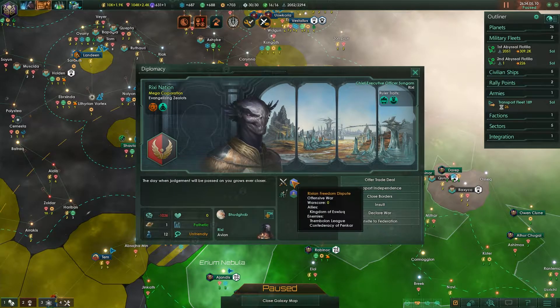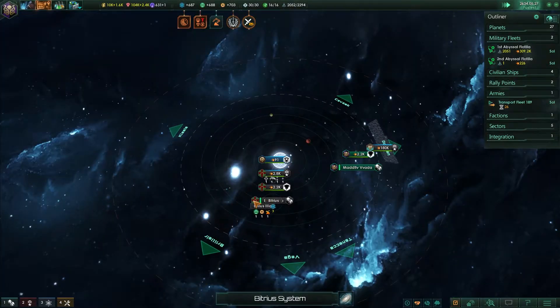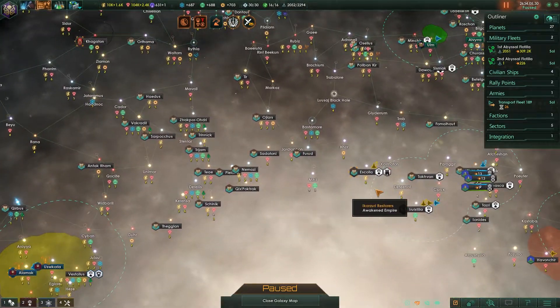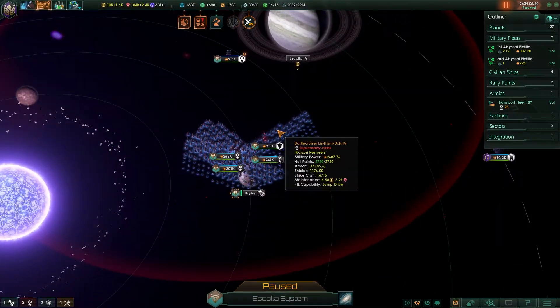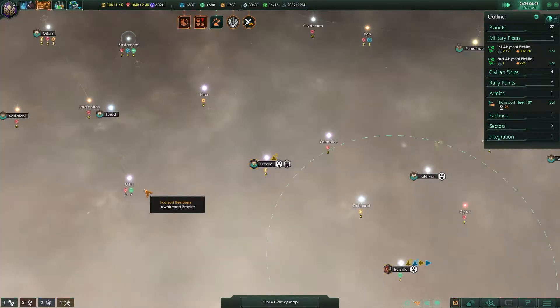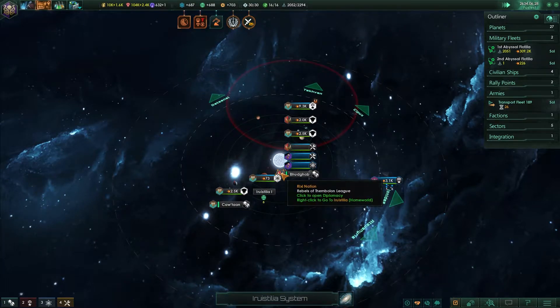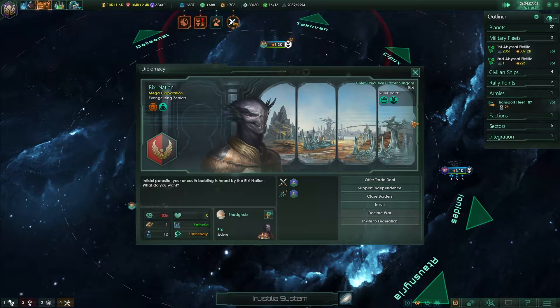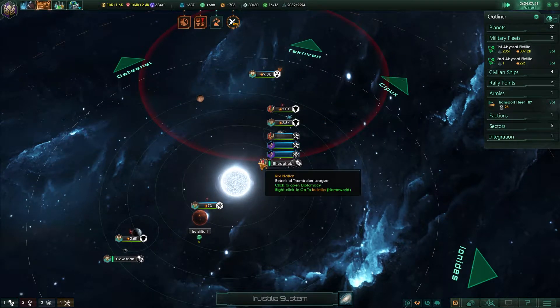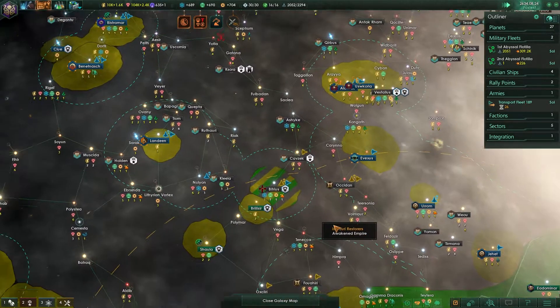What the hell? You're at war with the Thambalon - sure, do whatever you want. Rebels of the Ikazuri? That means the Ikazuri fleet is going to come for them. They're rebelling against the Thambalon because now the Thambalon have had their fleets crushed. And there's another faction that's rebelling against the Ikazuri.